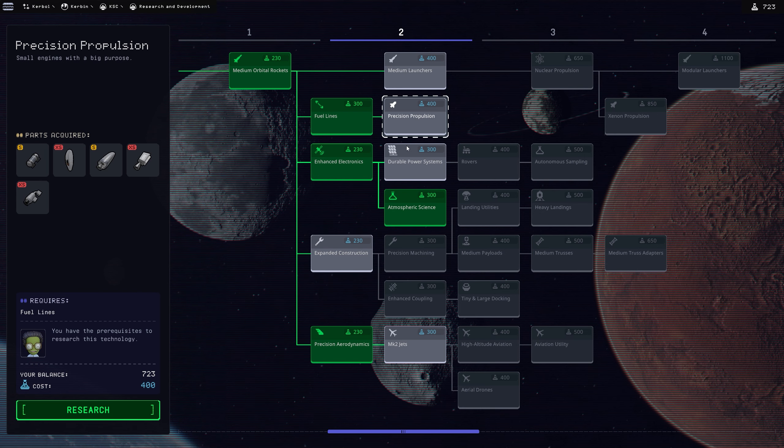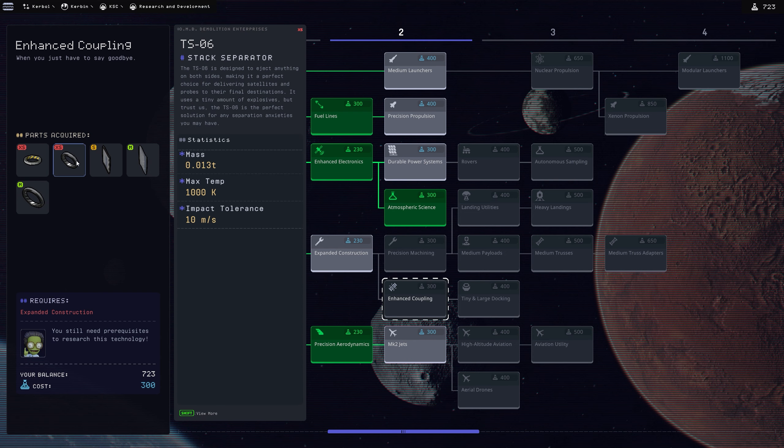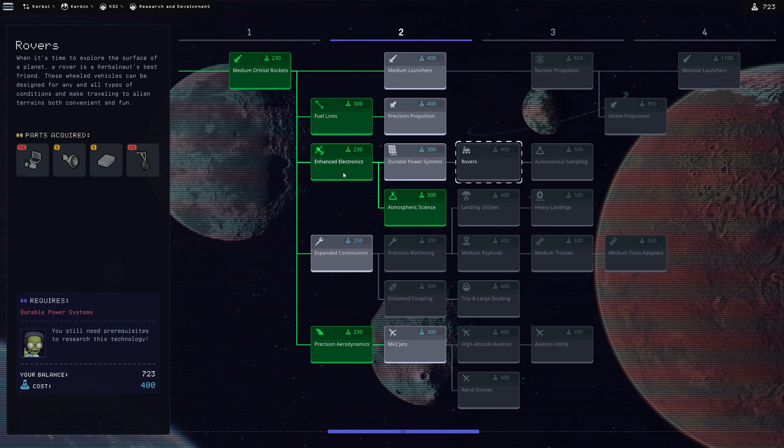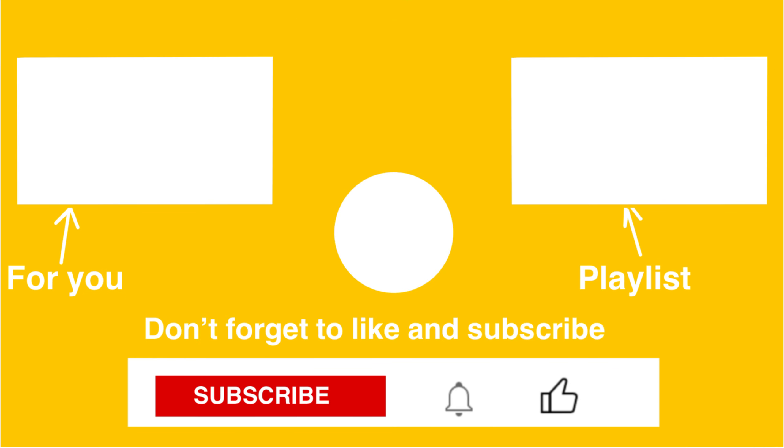Heading to the R&D building to spend science points. I spent a while looking around and decided to go with durable power systems and rover tech. On the left is a video for you, on the right is a playlist — don't forget to like and subscribe. Goodbye!